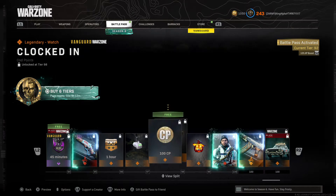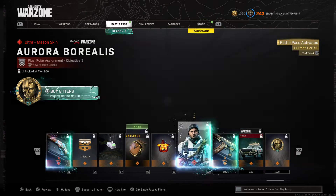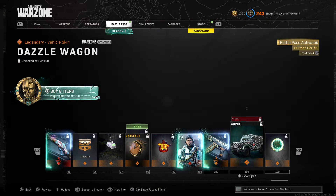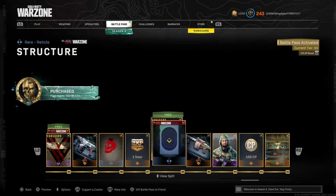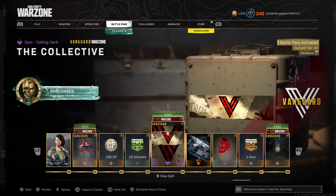Previously there was Cold War stuff here, but there doesn't seem to be Cold War stuff here anymore. You can see that at tier 100 there is, but most of these no longer have Cold War stuff — it's now Vanguard stuff, and you can see it is throughout the entire thing.